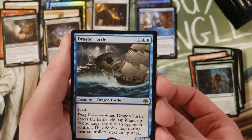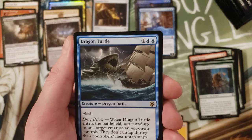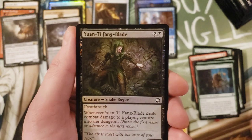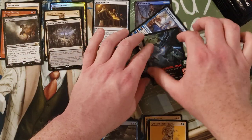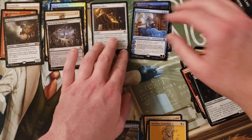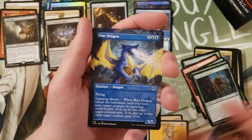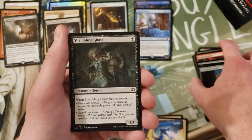Dragon Turtle - flash for a three-five for three? When it enters the battlefield tap up to one target creature an opponent controls. So you can totally lock down something - that's absolute pain in the neck on the opponent's side, actually kind of a cool card. Fang Blade and a Fairy Dragon. I'm already 11 minutes in - let me pick up the speed. Blue Dragon - I don't think I saw that before. We are running long in the video.